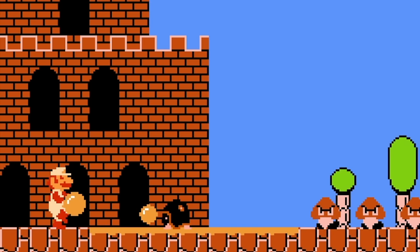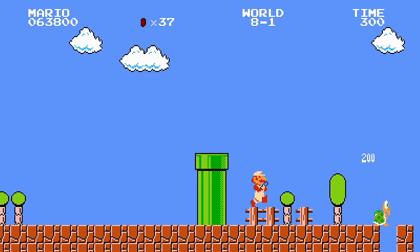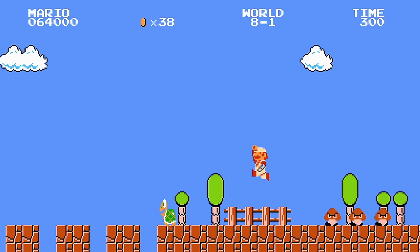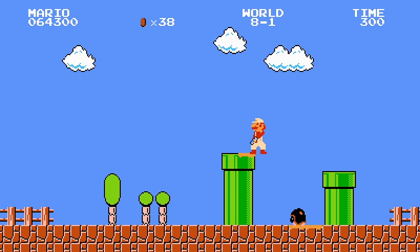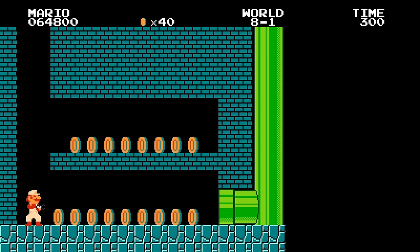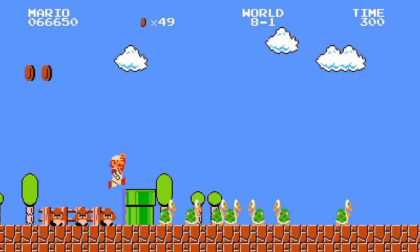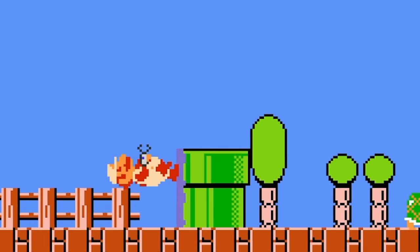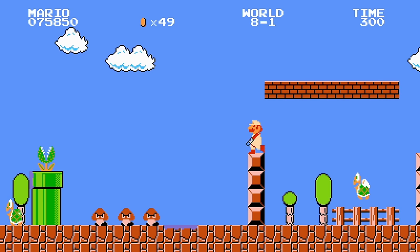We don't really have anything super fun to use here. Does the orange make enemies faster? Let's see - oops, well I killed all the enemies. We need enemies that can't fall off. Okay, there's a buzzy beetle - does he go faster with some orange? Let me know in the comments, do you think he's going any faster? What about piranha plants - will they go faster with some orange? I don't think so, but it's worth a try.